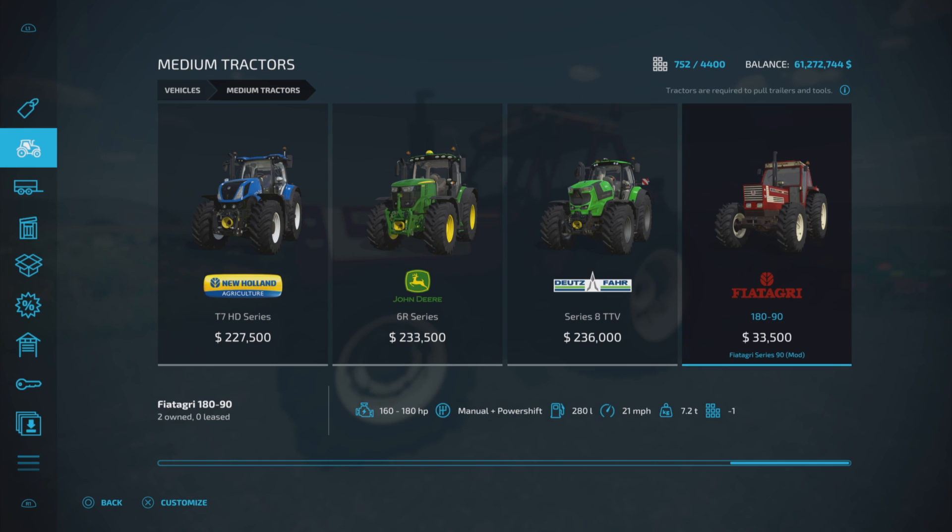And there it is — $33,500, so a very cheap base price. Up to 6,280 horsepower, manual power shift transmission, 280 liters of fuel, 21 mile per hour max speed, 7.2 tons — all very good.